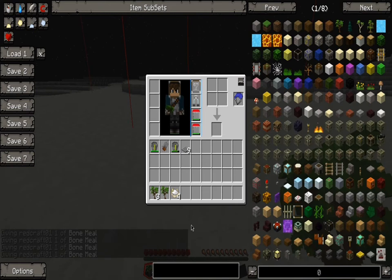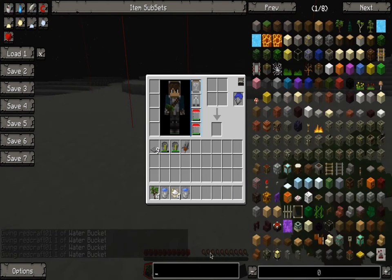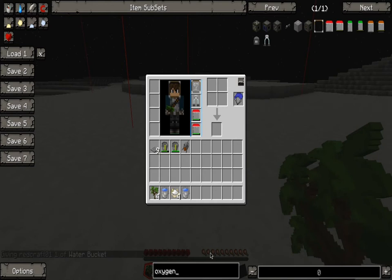What else? Water — two will do it. Then, for the oxygen stuff: some pipes, a collector, a bubble distributor. I need 64. And I think that'll do it.